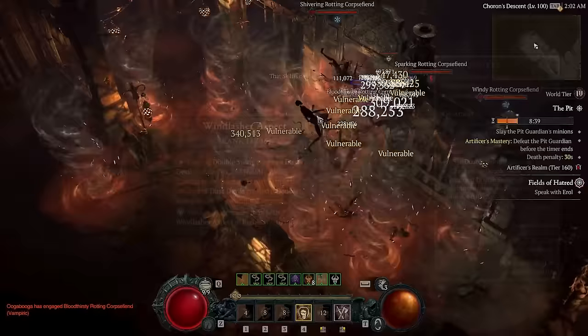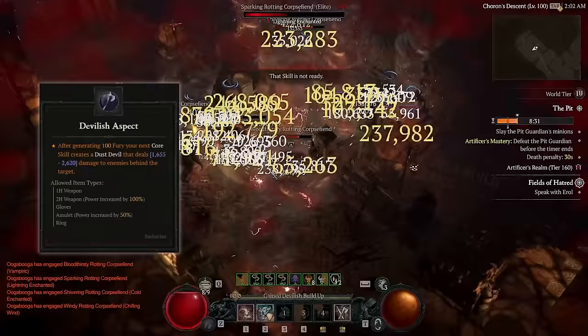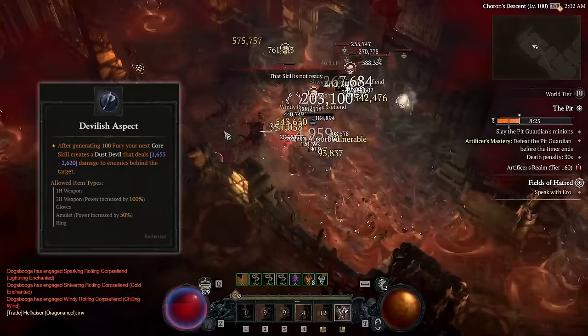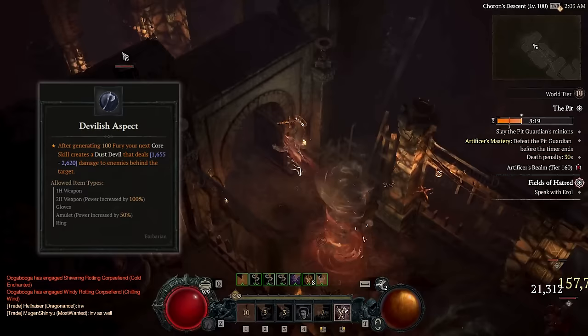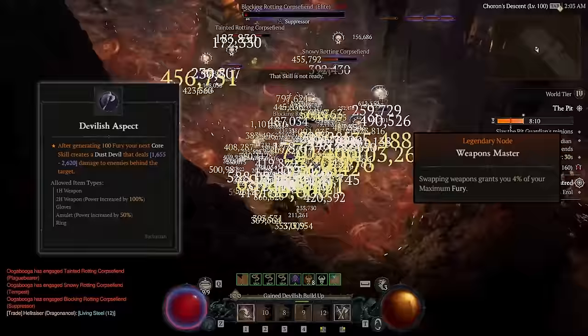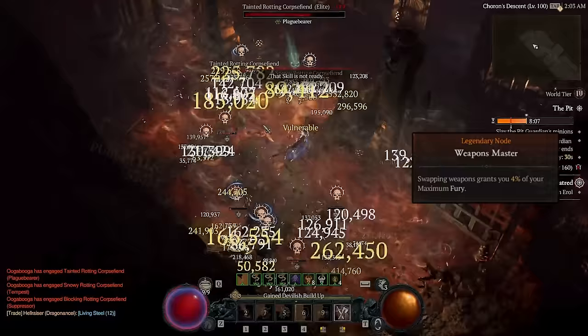The other two are really goddamn interesting. Devilish Aspect spawns Dust Devils every hundred fury we generate. Now, this is not as simple as it looks. Some ways to generate fury, such as fury per second, doesn't work at all. So that sucks. The absolute main ways of generating fury is instead via fury on kill, as well as via the weapon's mastery node in the skill tree. By stacking these, along with resource generation, nasty things happen.